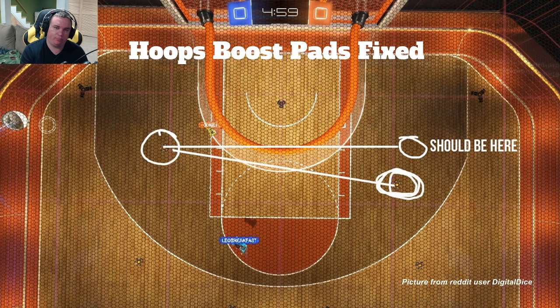Hoops boost pads fixed — Dirk fixed it, thank you Dirk. Basically on the orange side on the left diagonal, the boost pad was up a little too far. On face-offs you were screwed from that spot, whereas the blue side was perfectly fine. I'm not sure how this got through — maybe they switched them and forgot one. There are four corners, not three. But now it's fine. This picture was from Reddit user Digital Dice, so thanks for that. Basically, the boost pad is now where it should be. This will break your Hoops replays, so be aware of that — same with replays on the old Underpass since that's changed too.